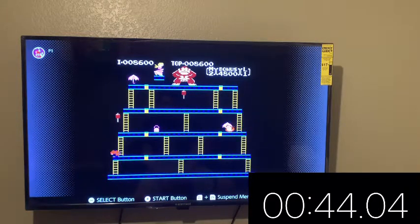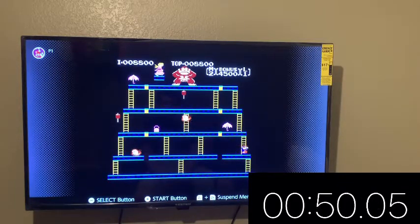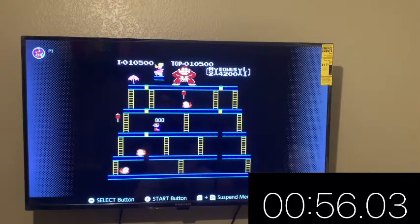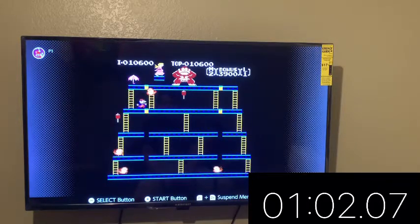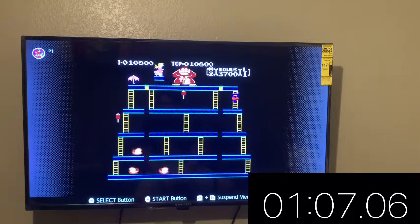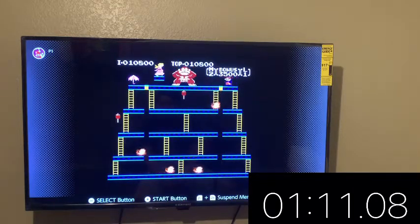We got an unlucky fireball spawn. It's going up, but then we got another unlucky fireball spawn — how many of these am I gonna have? What I can do is make it go up that ladder, and in this game you can definitely manipulate the fireball and rig it in your favor.